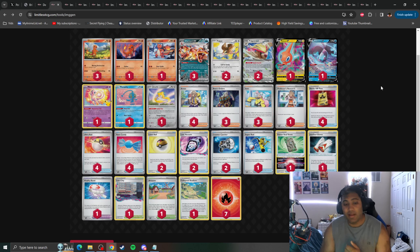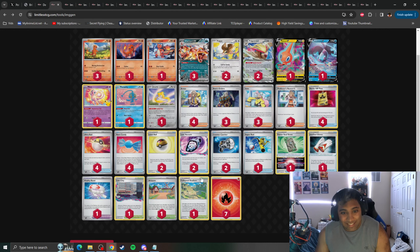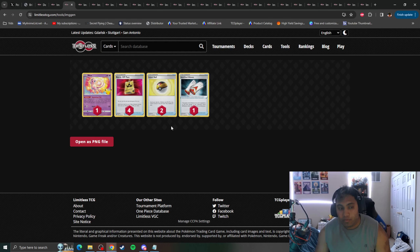Charizard EX has been dominating time and time again. I'm using Azul Garcia Griego's regional championship winning list. A lot of the pieces are pretty standard — Charizard and Pidgeot coming out together in the same set. But what does this deck lose? It only loses a total of 8 cards from the existing pool. Those 8 cards are very impactful. Losing Battle VIP Pass means the early game setup is severely stunted, as well as losing Celebrations Mew, which helps in early game setup — finding Rare Candy, Ultra Ball, or Battle VIP Pass on turn 1.